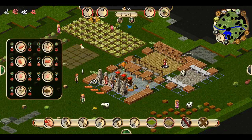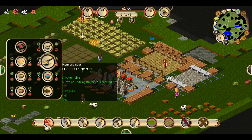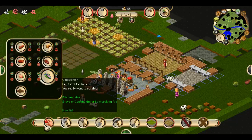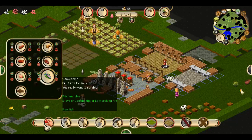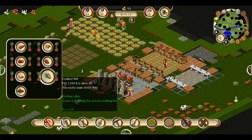Let's see — butchering, baking, cooking, fine cooking. So fish gives 125. If I can actually devote at least two people basically to constantly fishing, I can basically have an unlimited food supply.